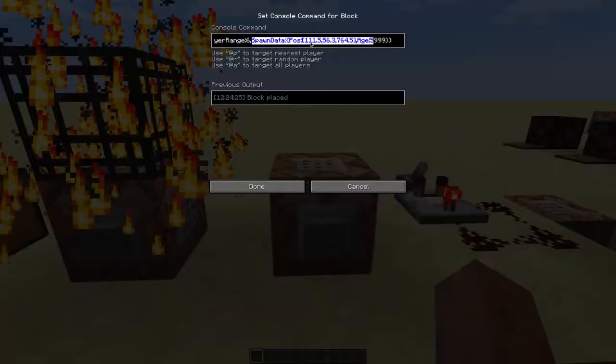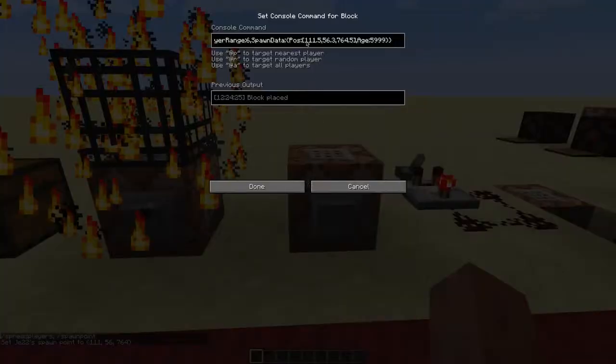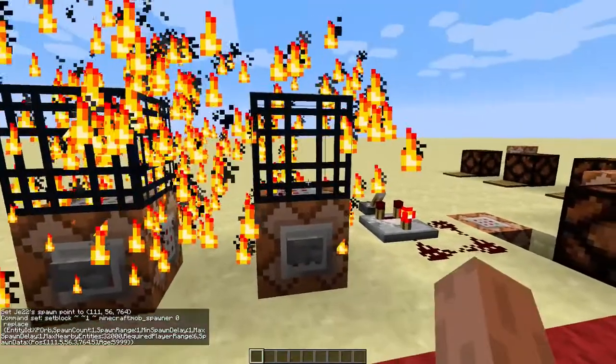To fix that, we'll add the SpawnData tag and put the position tag in it. To get your position, I usually just use spawnpoint — then you can see your coordinates. Put those coordinates in the command block and add .5 next to them so they are spawning in the middle. And we'll add .3 to the Y coordinate. If you don't do that, it spawns the entity inside the block for some reason. We'll also add Age and set it to 5999 so the XP orb will despawn immediately.